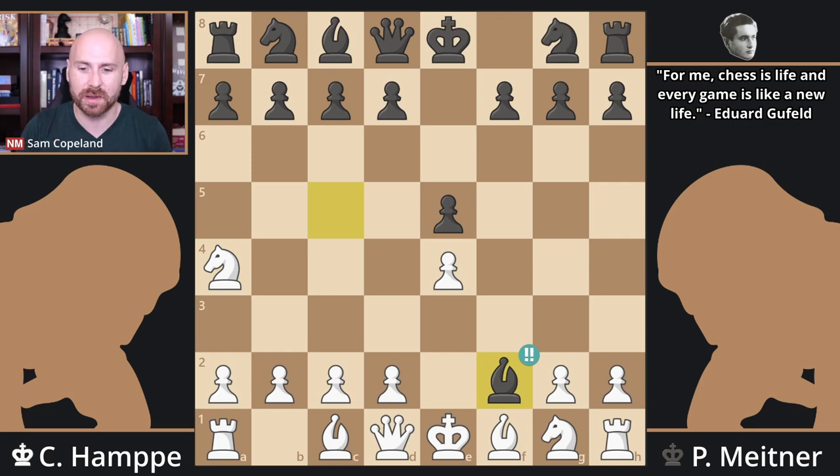This deserves the two exclamation points that it has. It is a very strong move. Black is already better, and a big problem for white is that this knight over here on a4 is tactically vulnerable. LPDO — loose pieces drop off. A lot of tactics for black are now going to revolve around the fact that the knight can just get picked up in some cases because it's hanging out here, and there will be various forks and other things at play.